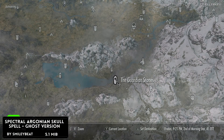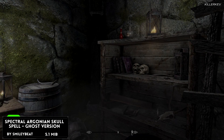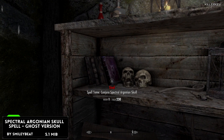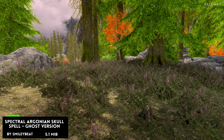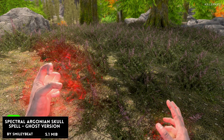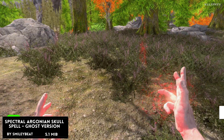For the first spot within this video is going to be the Spectral Argonian Skull spell — this one is going to be the ghost version, coming in at 5.1 megabytes. It adds a floating Argonian Skull with the ghost effect into the game. It is apprentice level and gets stronger as you do too, but the damage is slightly less than an ice wraith, and in combat it absorbs health while it attacks. A very sufficient conjuration follower added within the game.